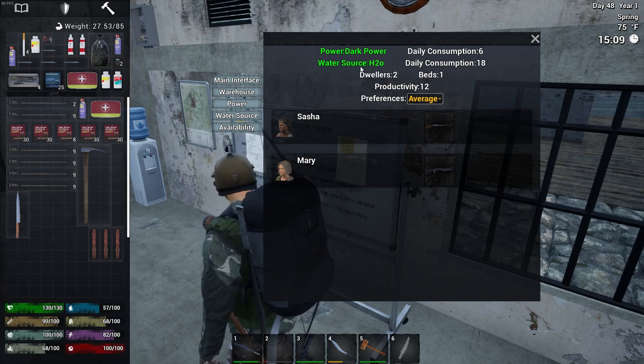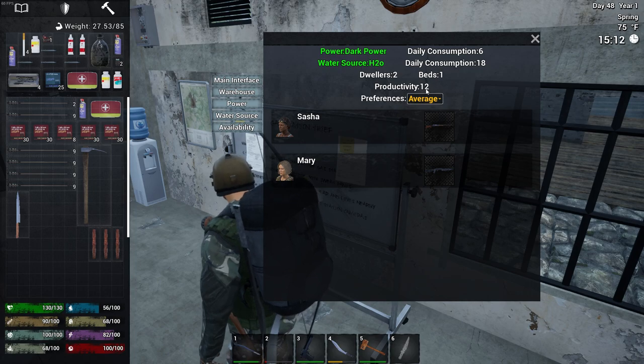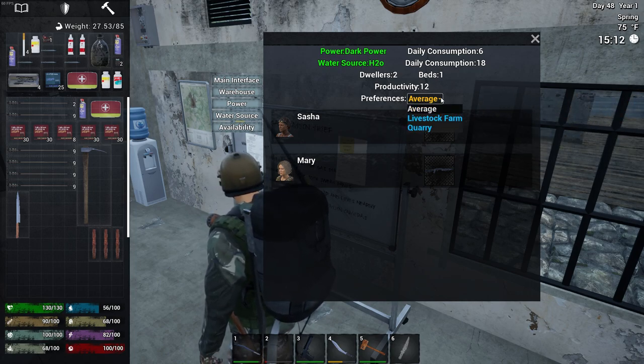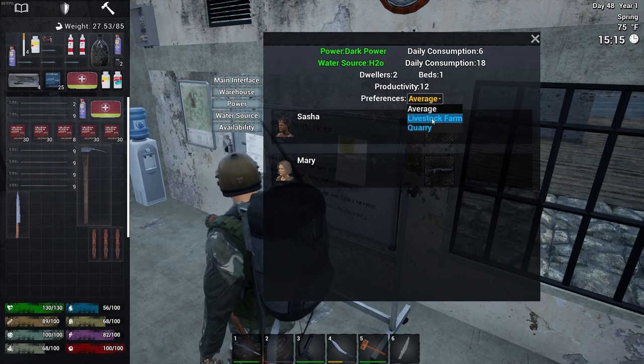You have to have a well and a tank set up so you can connect water. Dwellers — that's how many NPCs I have. Beds, which I only have one house for. Productivity — I think it was 10, and then I built a medical room and I think it went up two, so 12 is where I'm at. Preferences: average. This will bounce back and forth between what you have built. I only have the livestock farm and a quarry, so under average they'll kind of split their tasks among them. You only need one of each — they'll both work off of one.